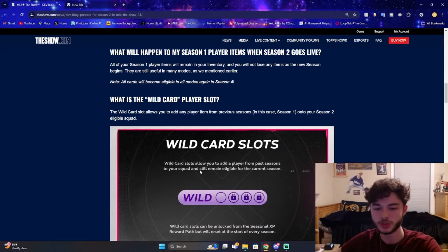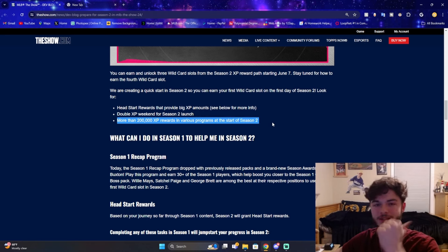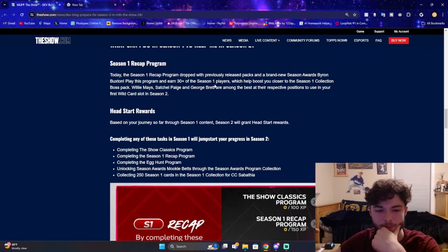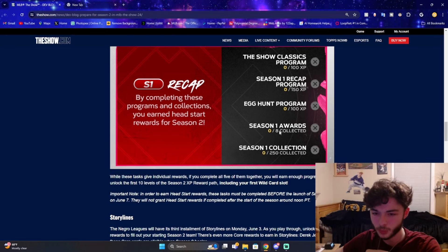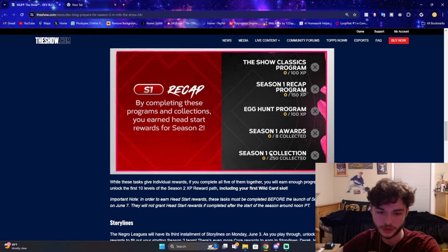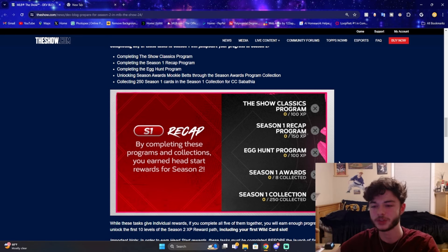They talk about double XP on Season 2 when it launches, and there will be more than 200,000 rewards in various programs at the start, which I imagine includes Team Affinity and other programs. They mention the Season 1 Recap Program and the Head Start program. You want to complete the Show Classics to earn XP, finish the Season 1 Recap, get the Egg Hunt done, get at least 8 Season 1 Awards, and at least 250 Season 1 cards. It's cool they released this early so we actually know what to do.